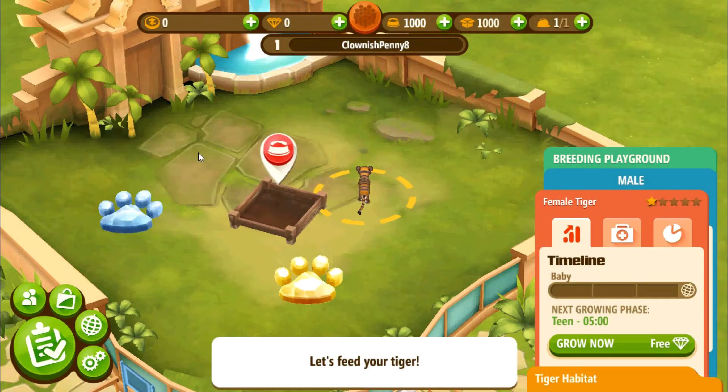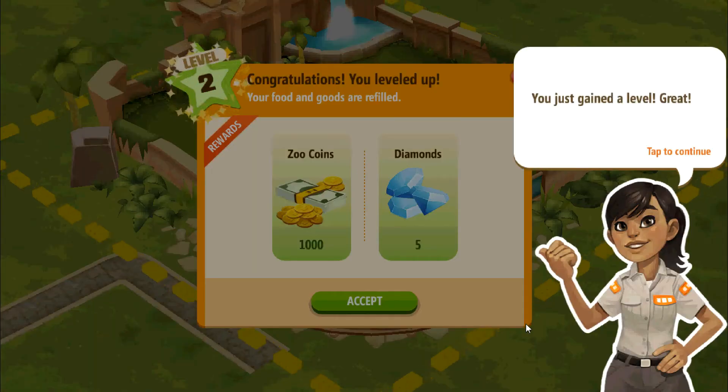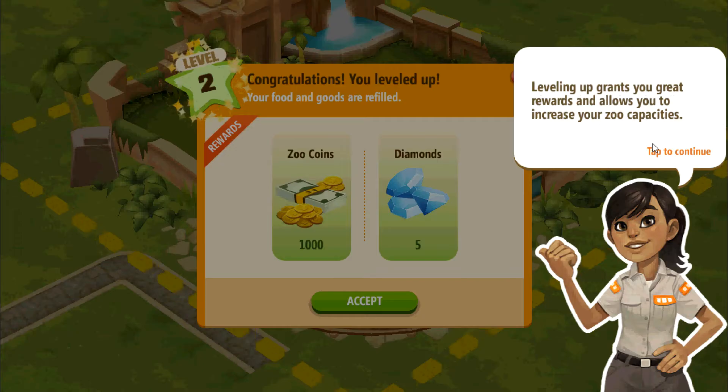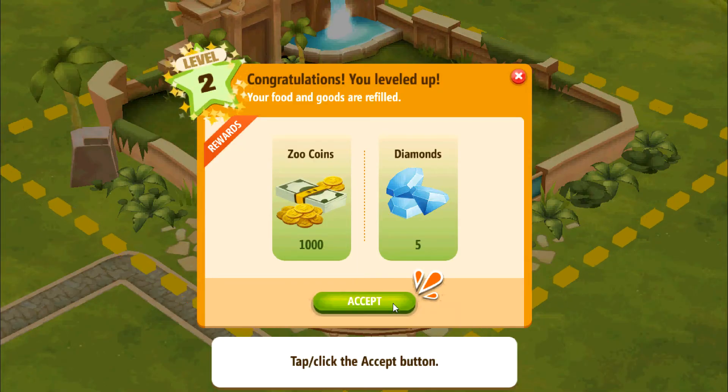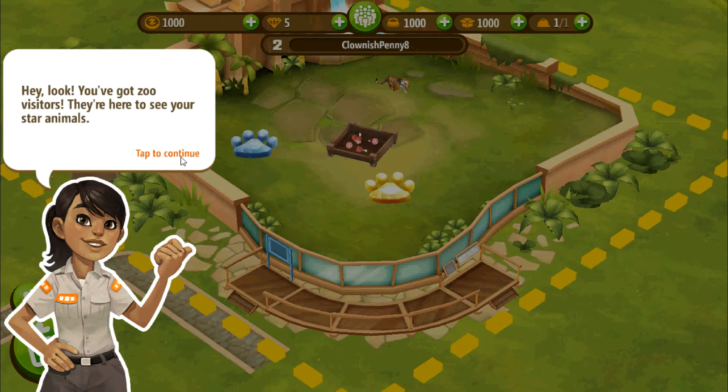Your tiger seems a little sluggish — feeding it may help. Oh, I leveled up! You just gained a level! Leveling up grants you great rewards and allows you to increase your zoo's capacity. A well-fed tiger is a happy tiger — it's very playful now.